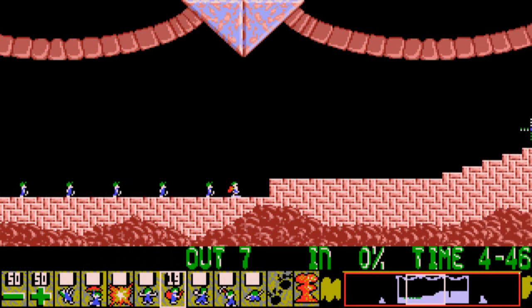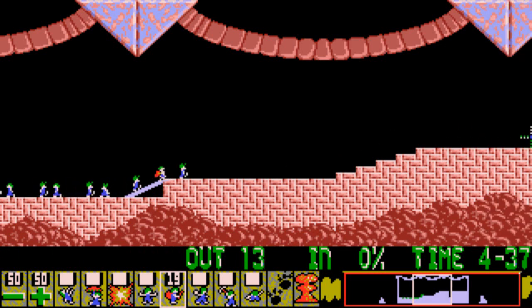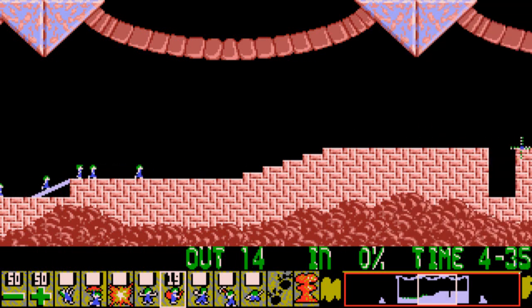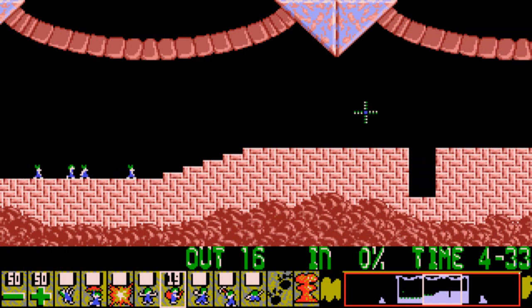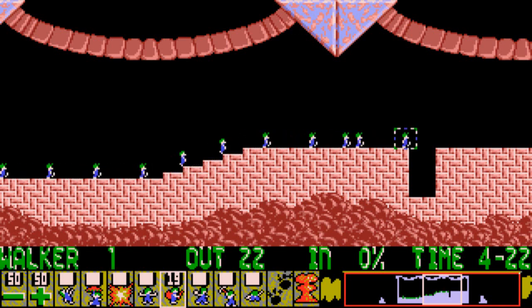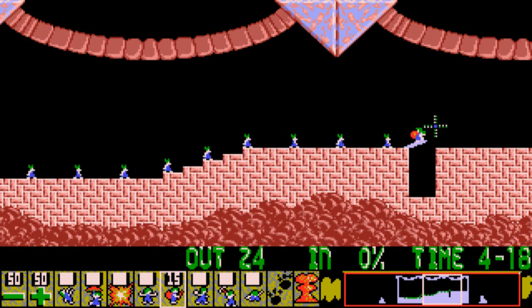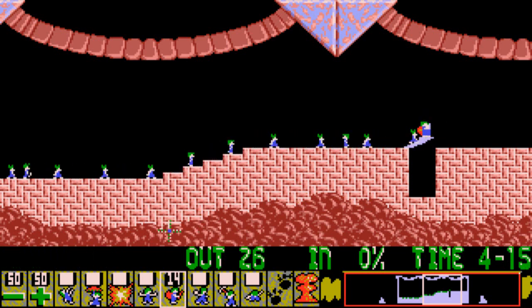So we'll be using Builders here. Like I said, the level design of each level is magnificent — I love it, it's great level design. You could use multiple Builders just so you don't risk running out. Well, then I guess that Lemming is moving back — not a big issue.